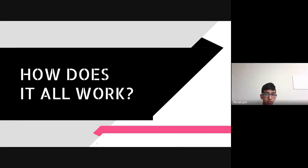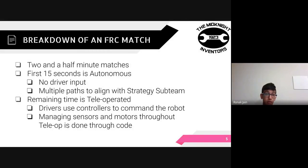So how does it all work? The breakdown of an FRC match has two main parts. The first 15 seconds is completely autonomous, followed by a two-minute and 15-second teleoperated period. Programming plays an important role in both parts. Since the autonomous part requires zero driver input, we directly command the robot to move and actuate different subsystems based on our code. Depending on our robot and the competition, we create different autonomous paths for the robot to follow with the strategy subteam to ensure the most viable path.